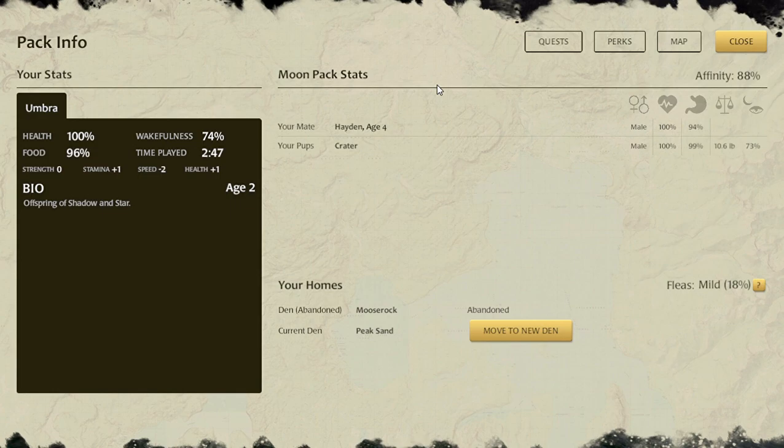We also need to kill five moose for Umbra's life quest, and we need to have at least 15 territory hexes — we'll count that toward the end of Umbra's life. We also need to kill 10 mule deer for Hayden's mate quest, and we have five out of 10 for that.